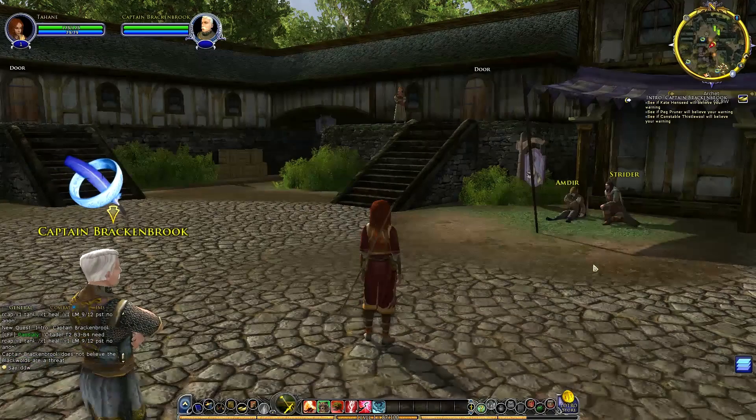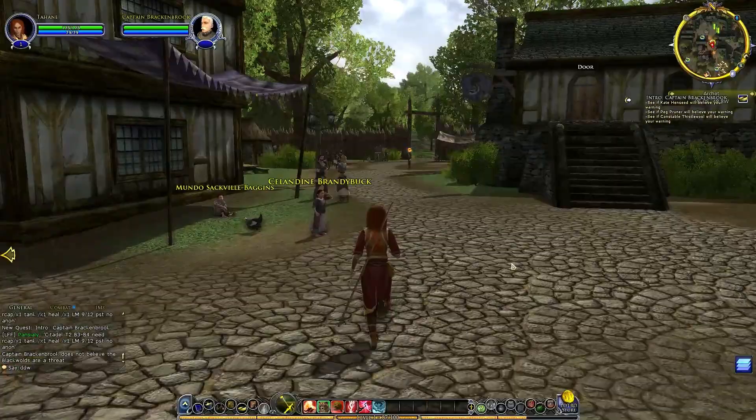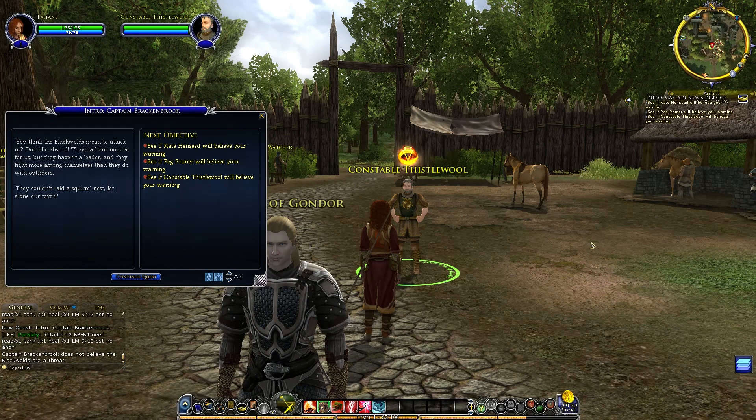So what are we looking for? There's one NPC down there — Constable Thistlewood. He says: 'You think Blackwolds mean to attack us? Don't be absurd. They haven't a leader and they fight more among themselves than with outsiders. They couldn't raid a squirrel's nest, let alone your town.' Nobody believes us.